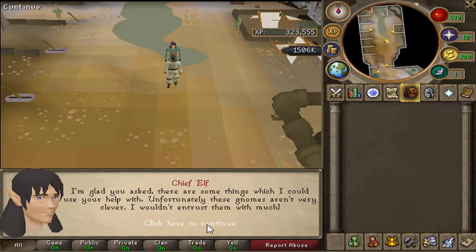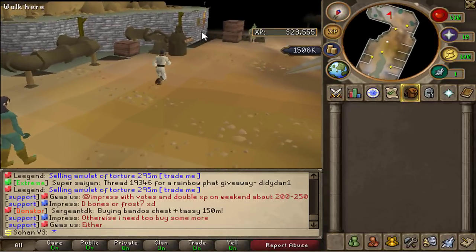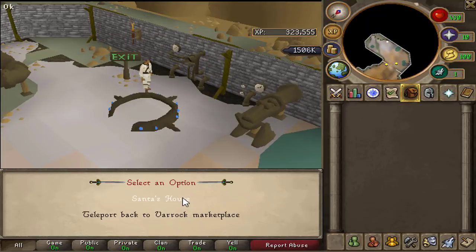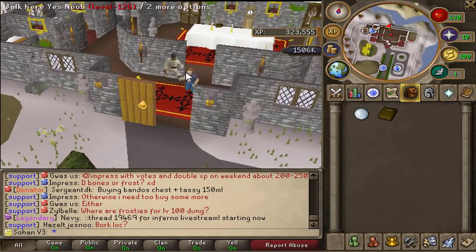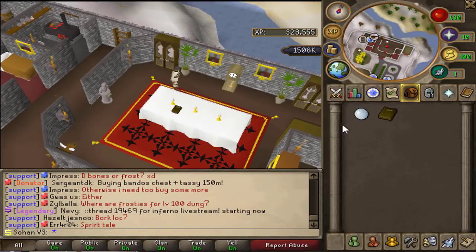Once you're here, talk to the chief elf. He explains what you need to do - just press the space bar to continue each time. Then head all the way south to the teleportation device - there should be a yellow arrow pointing to where it is. Click operate and then teleport to Santa's house. Once you're here you need to find his diary, shown by the red dot in the middle of the house. Take the diary, read it, and scroll through all the pages to the end, then click close.